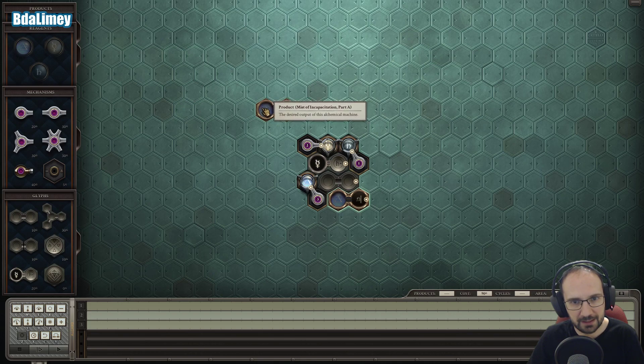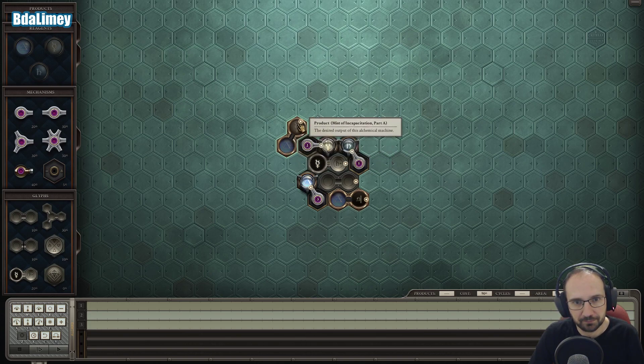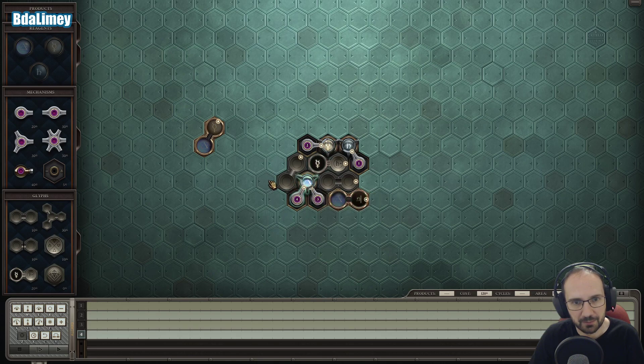And then in addition — can we make both of these at the same time? Might as well try and make this as fast as we can. We want another bonder — the Glyph of Bonding — over here. I can put that one in there, and then we can have another arm that grabs that and puts that in there.